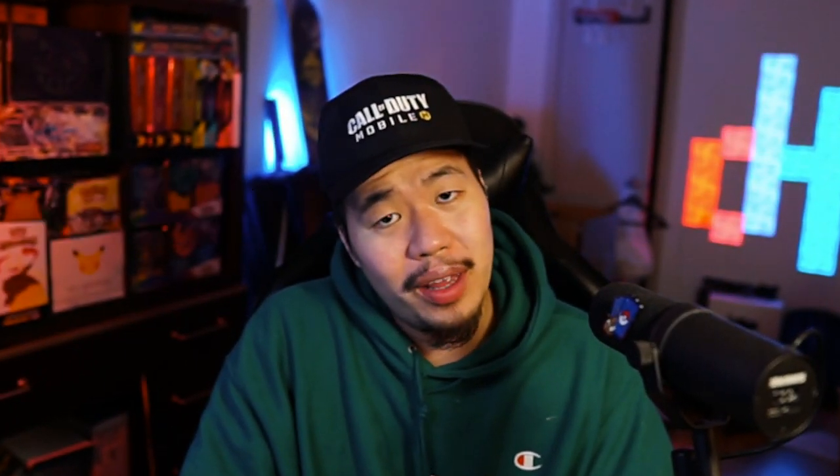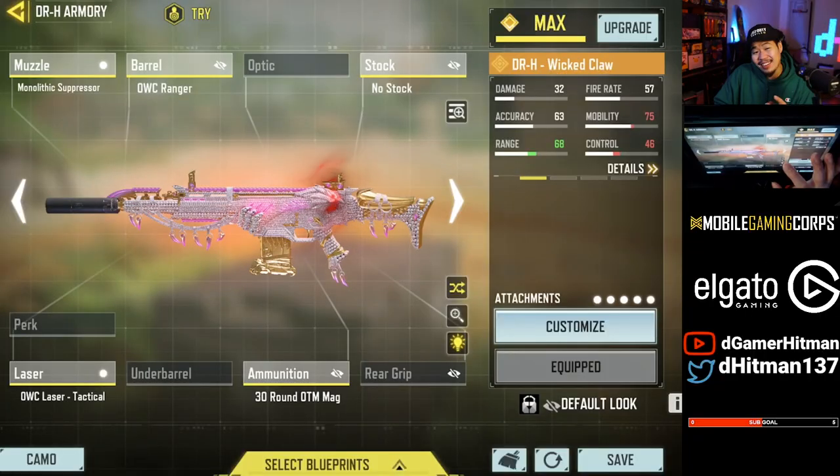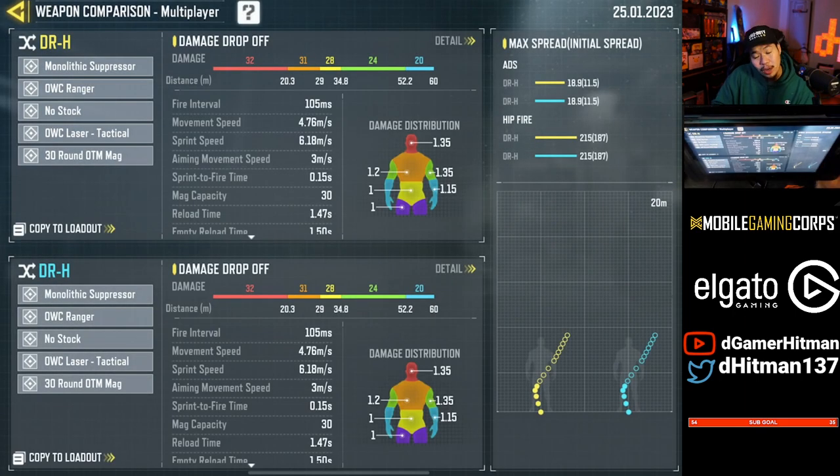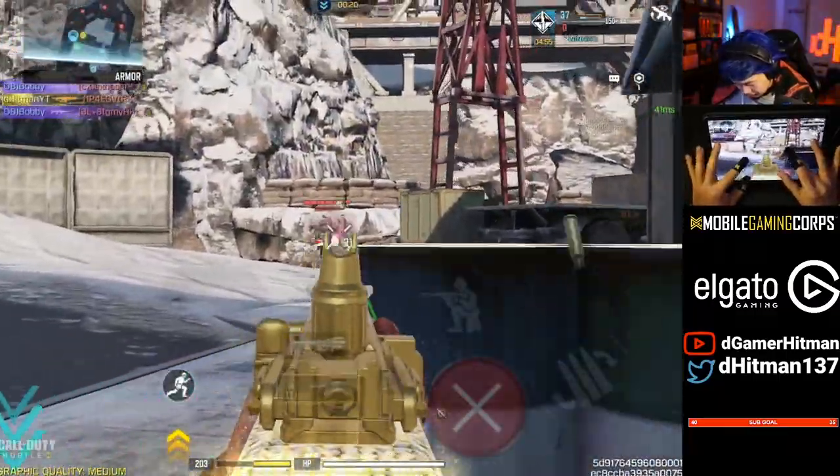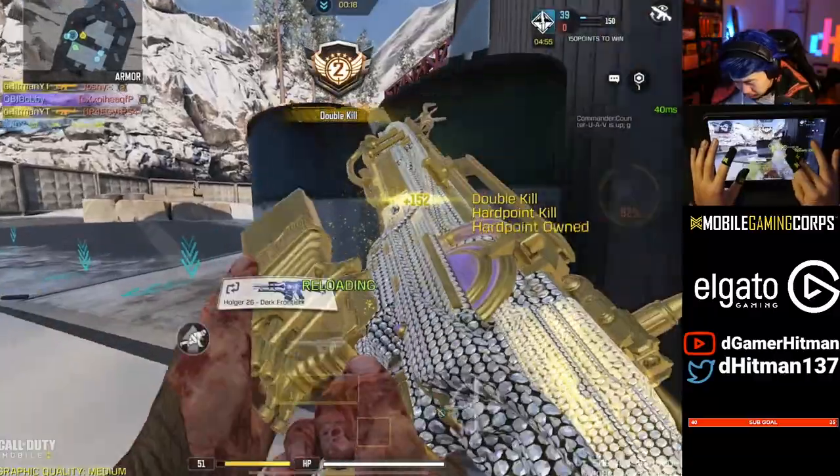Number seven is going to be controversial — it's going to be the DRH. Yes, the DRH is number seven. It's a gun that got buffed recently and I honestly think this is one of the most underrated guns of this season. It is absolutely fantastic. It's got great range and the bullet spread accuracy is now so good you can laser people. Not only that, you can win gunfights at close range, and the recoil is fairly manageable. The time to kill is absolutely fantastic.